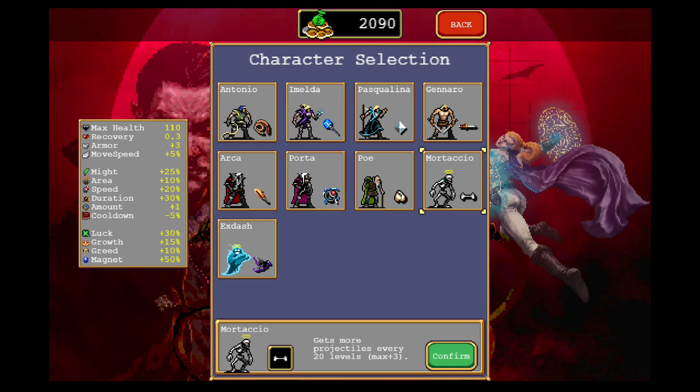Hello everyone, SuperTwonky here, and today I'm playing Vampire Survivors, an early access game on Steam where you fight hordes of enemies and level up various weapons and passive abilities — and the best $3 I've ever spent.